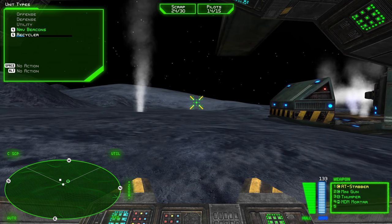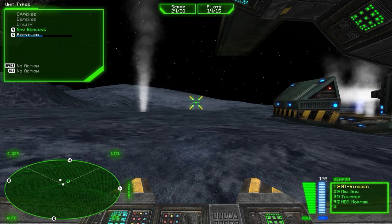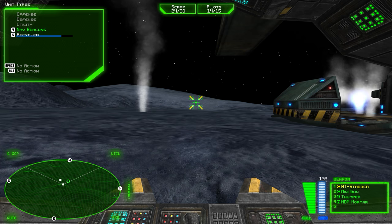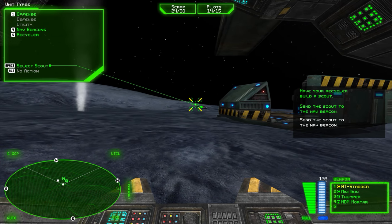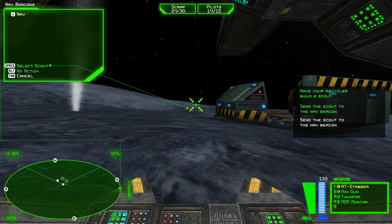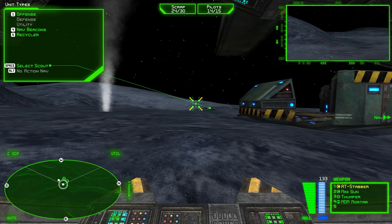You can command a wingman just like a turret, but the wingman does not have to deploy in order to be effective in combat. I've put a nav beacon in the combat area. Nav beacons serve as spy cameras in the world, and you can also use them as staging points for gathering units. Hit the four key to access the list of active cameras, then hit the one key to select the first camera. Notice the spy camera in the top right corner of your HUD.